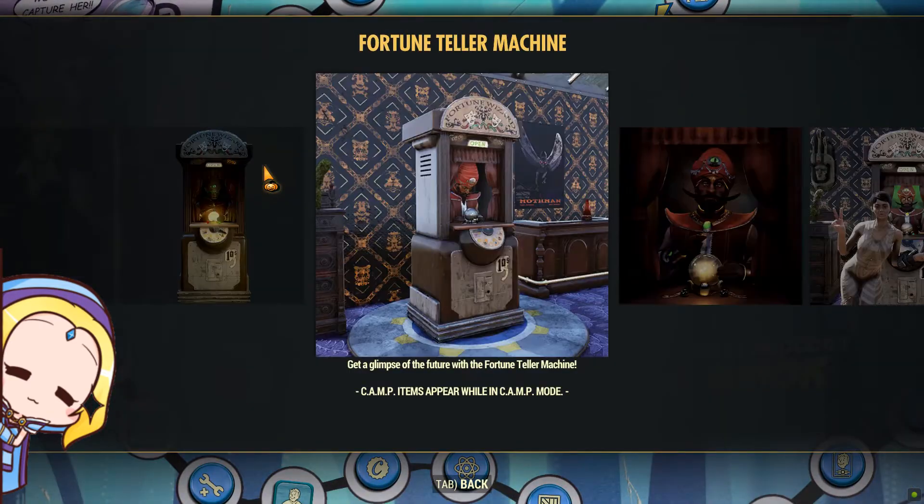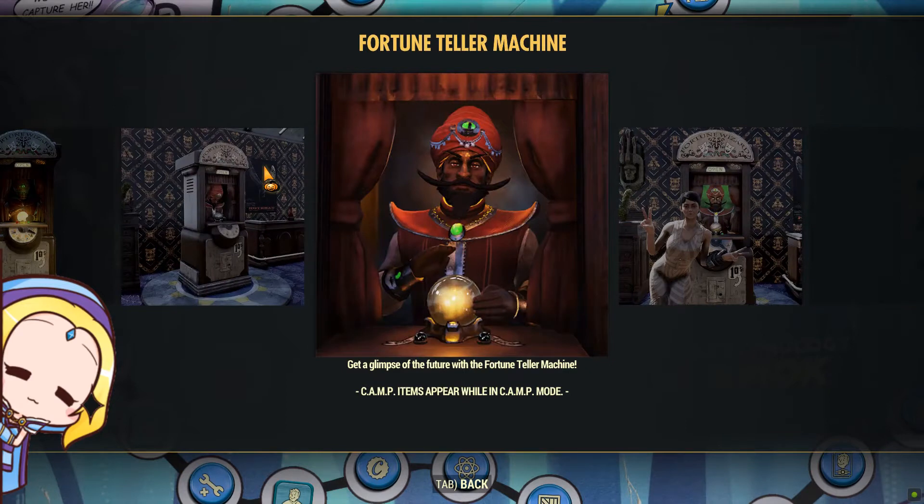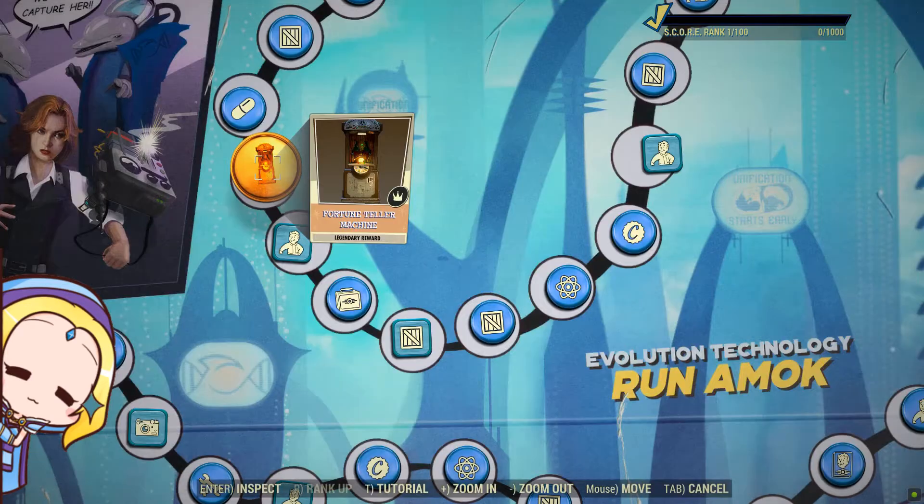What's nice is this new fortune teller machine. Hopefully it gives you a luck stats boost, and then perhaps we can get better rolls from the purveyor.